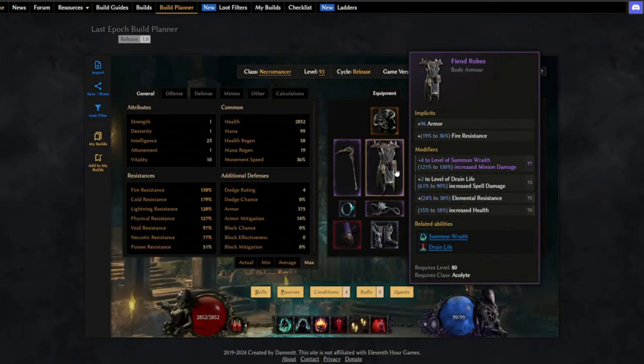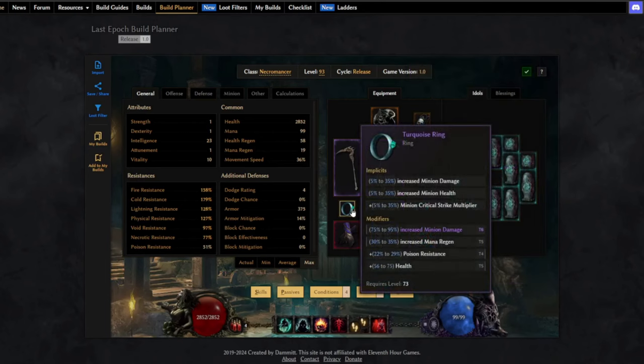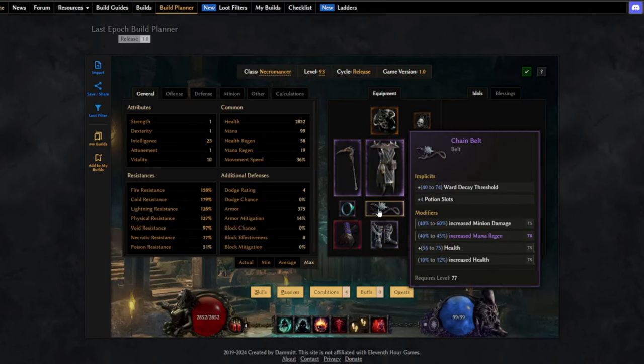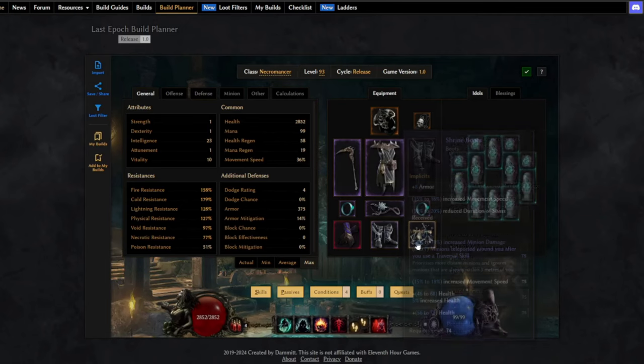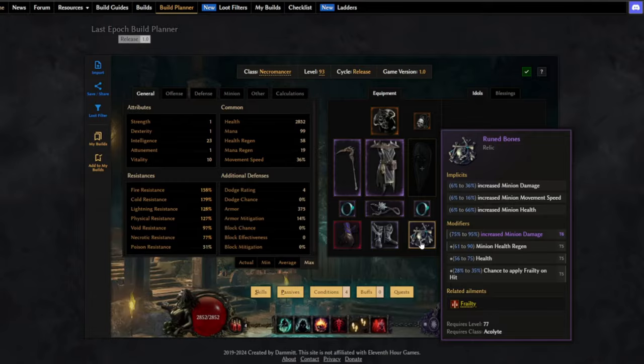For the body armor, the main thing you want is plus to the level of Summon Wraith. For rings, a Turquoise Ring is the primary thing to look for — you get minion damage and minion critical strike multiplier from the base. Nothing crazy with the belt — just minion damage and health. For boots, as mentioned, we want the experimental minion teleport mod, plus movement speed and health. For the relic, nothing crazy either — just more minion damage and health.